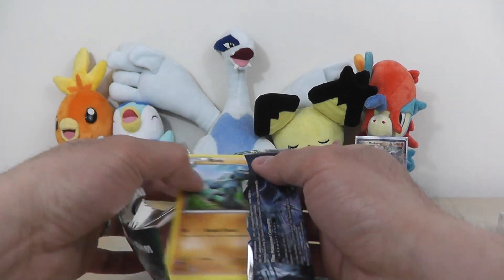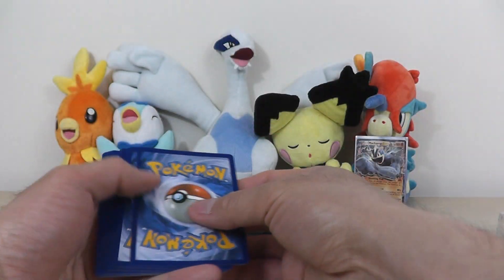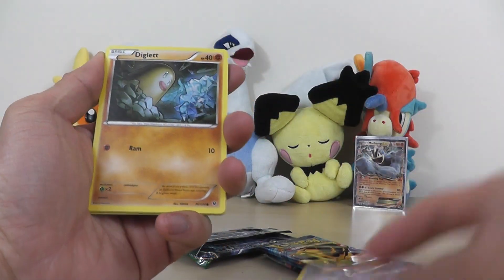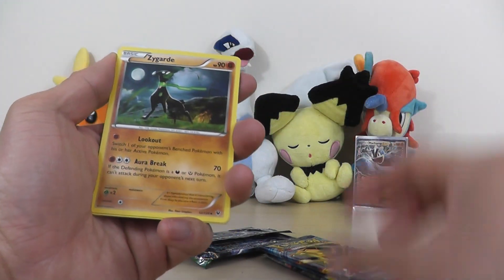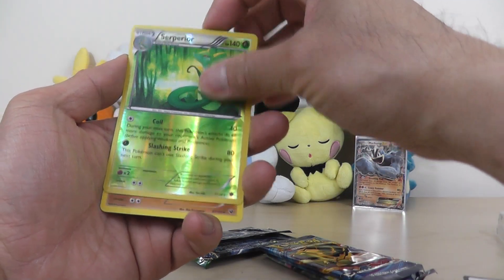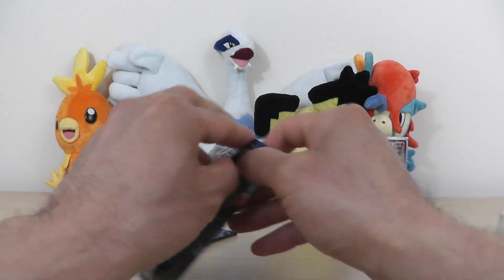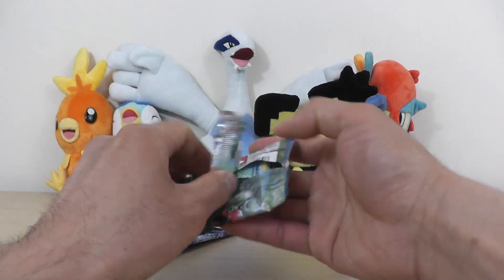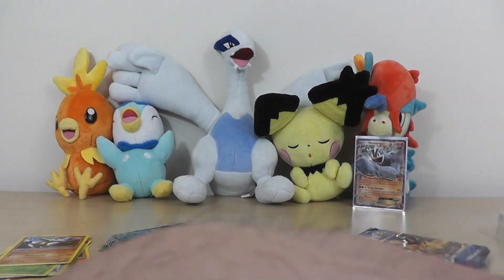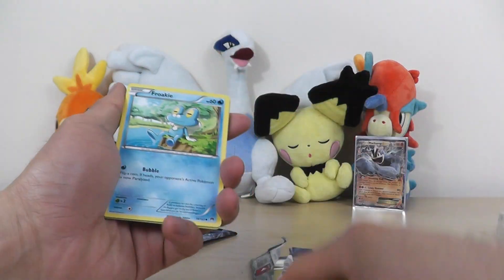Let's see if we find at least one thing good today. Here is a code card for the Fates Collide. Nothing really from Fates Collide and Breakpoint. It's kind of funny that it's got to be depending on Evolutions to get a good, interesting pull.